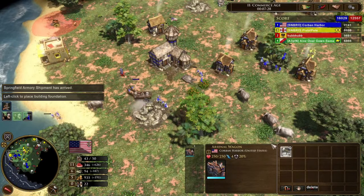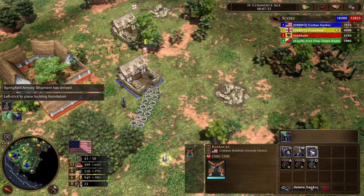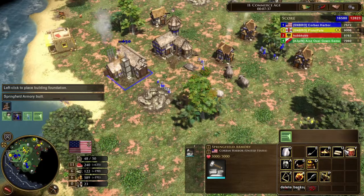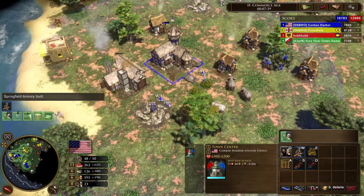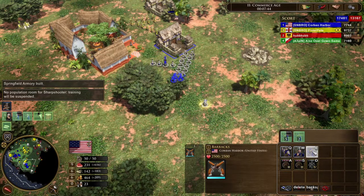But if those don't do it for you, you can even do carbine cavalry pretty effectively with this strategy if you're fighting somebody who's going to amass lots of cavalry. But today, we will be focusing specifically on what I think is the greatest unit to represent this build order's strengths and capabilities, and that is the sharpshooter.